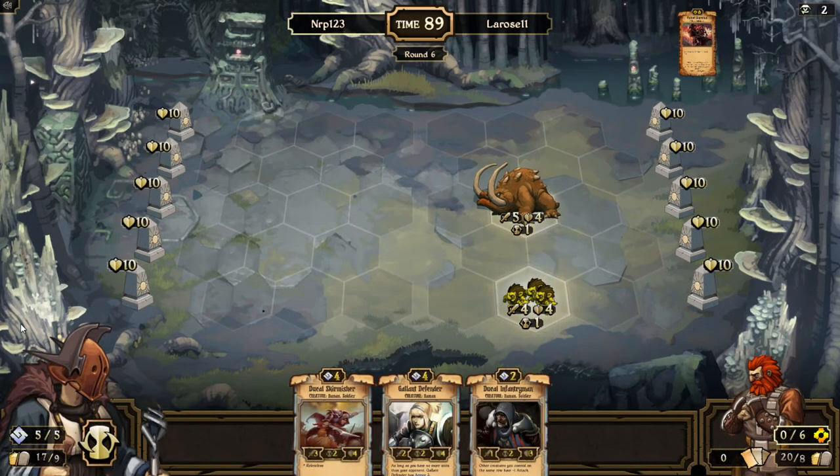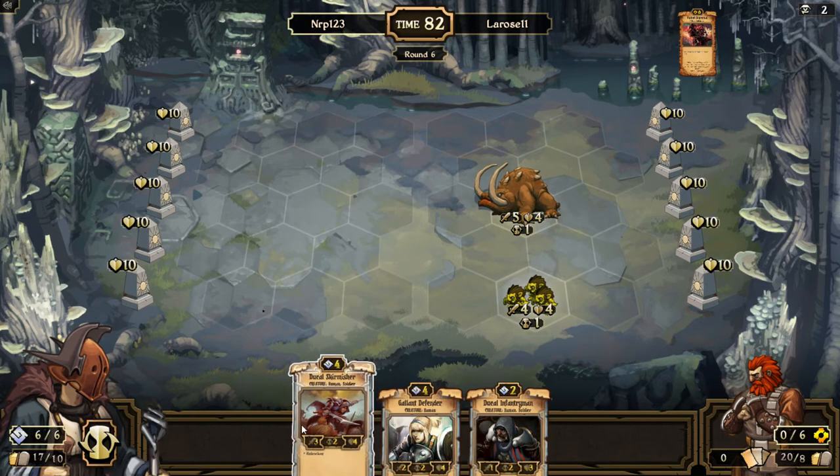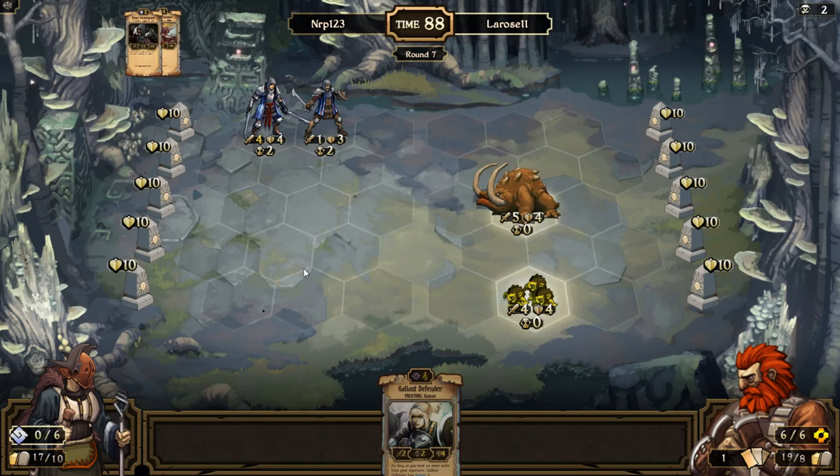Goodbye to that unit, which means I'm actually going to attack this turn. I'll go to six and since I'm not directly engaged I'll play the Ducal Skirmisher in the back. We're playing against growth which means we have to have a four-health creature in front. It was unfortunate to lose that five-drop and I still don't have any way of killing that Lachlan Brood. Four idol damage that adds up — he could do nine idol damage this turn.